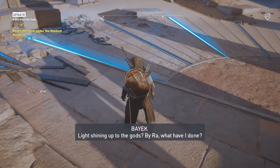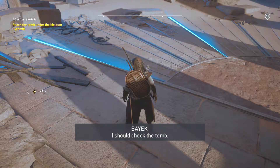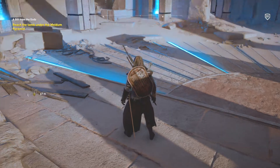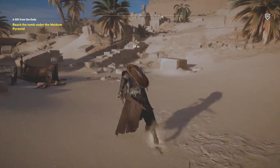Lights shining up to the gods. By Ra — what have I done? Oh, that's a child frozen. Thank heavens. Again, I'll tell you the code after we finish up the side quest here.